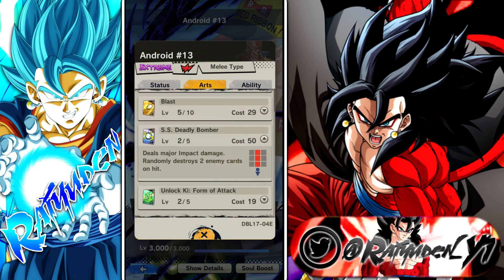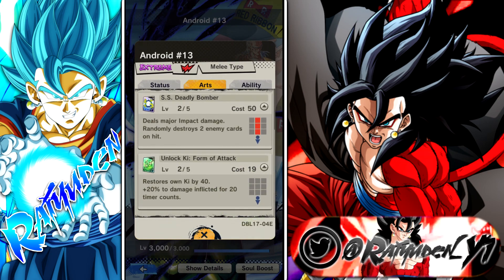Arts: destroy two cards, major impact damage — that's pretty good. Restore Ki and do more damage by green card. That's a very good green card.